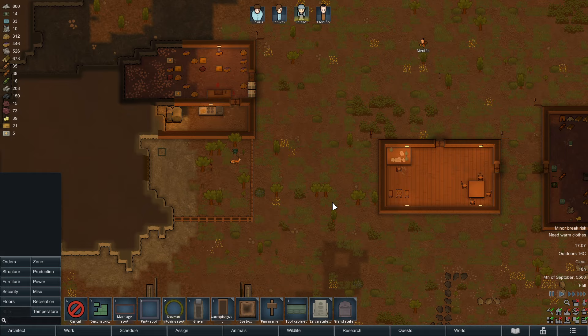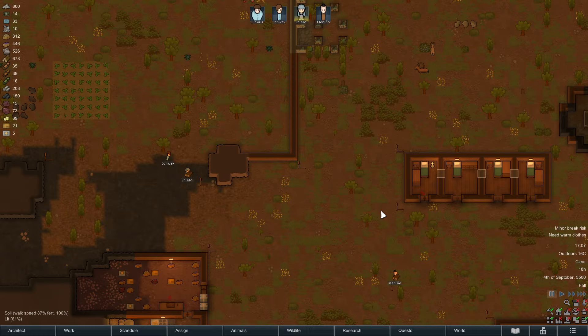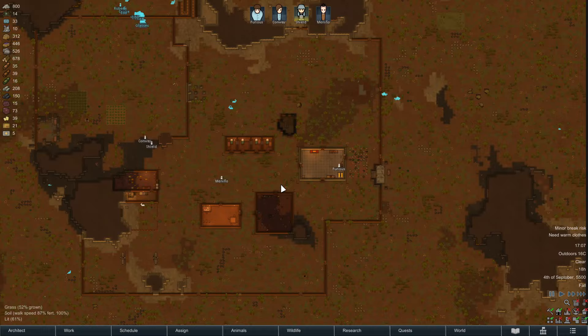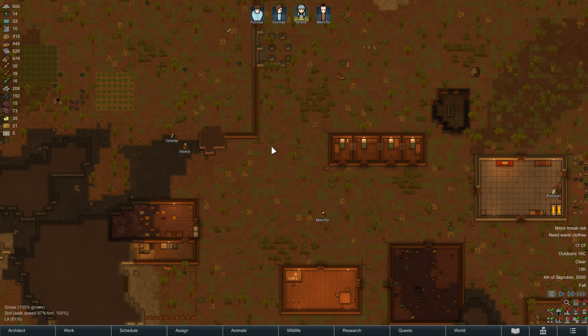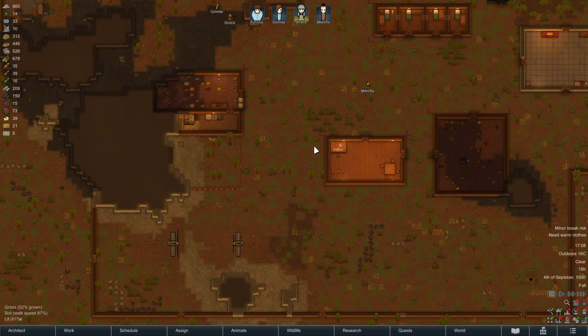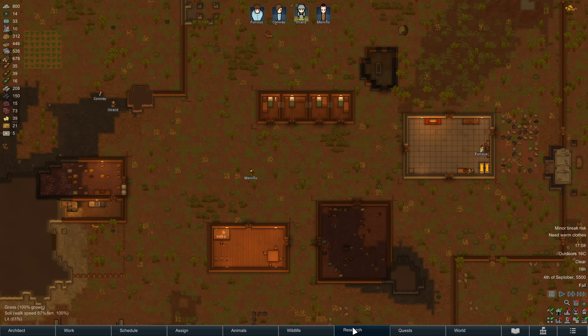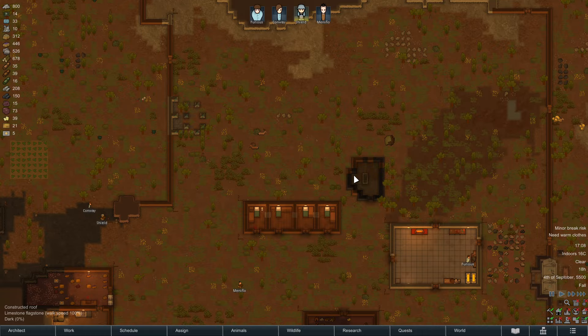Hello everybody and welcome back to episode 7 of my tutorial series for RimWorld version 1.5. Today I want to go a little bit deeper into the topic of animals. I fast-forwarded to complete our outer defense lines, so all the walls are built now. The main topics today will be animals in depth, extra electronics, energy production, and researching. We're getting into the mid-game stage of our base.